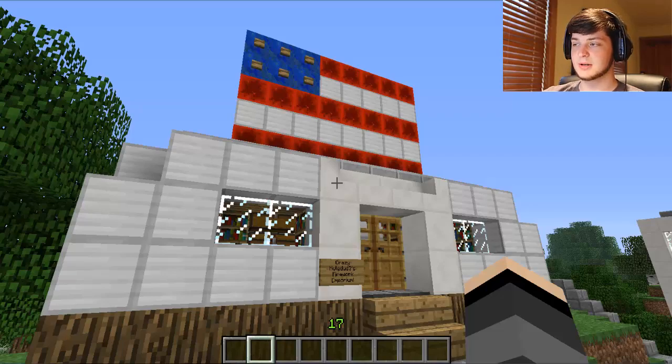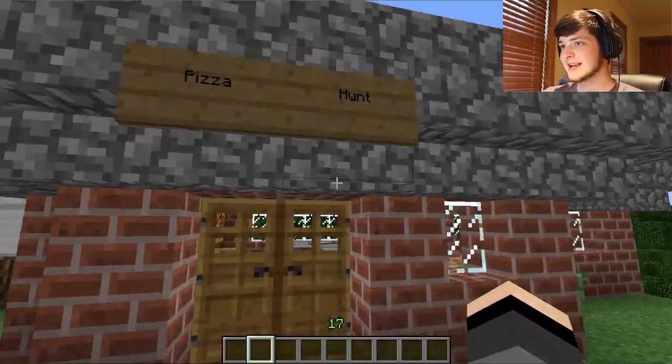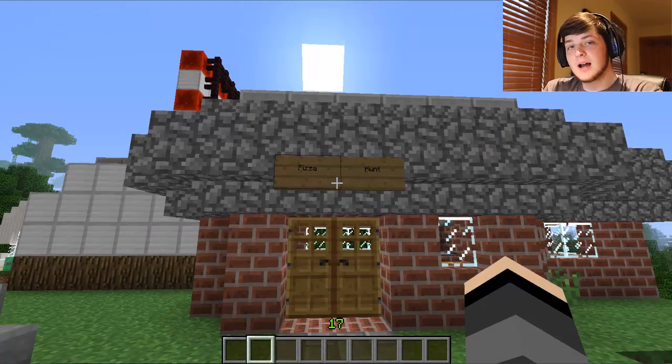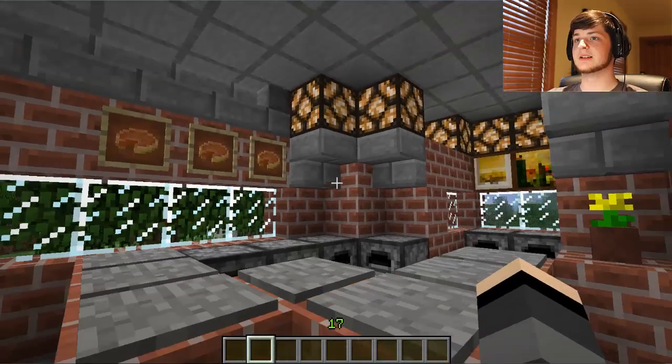We have built four lovely builds and we're going to start with this one over here in the corner. It is a pizza shop, but it's an interesting pizza shop because it's a pizza hunt. A pizza hunt. Can you see what I did there? Pizza Hut, pizza hunt. Yes, I made a pizza hunt. So I'm going to show you what we got inside and it's wonderful. It is fabulous.